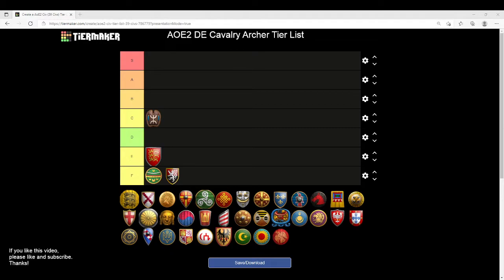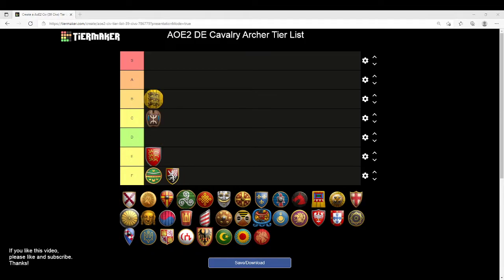Bulgarians might actually surprise you — they find themselves in B tier. Bulgarians are only missing the last Blacksmith armor upgrade, which means they have everything else, including Parthian Tactics. That allows them to really easily kill Halberdiers, which is the bane of existence for their Hussars — a unit that often accompanies Cavalry Archers in Imperial Age. The fact that you can help your Hussars out by doing bonus damage to pikes means Bulgarian Cavalry Archers can perform a role much better than Berbers. Bulgarians winding up in B tier.